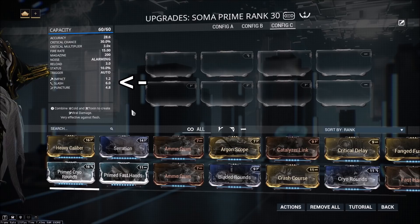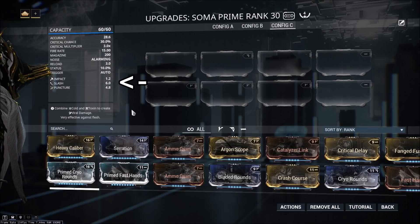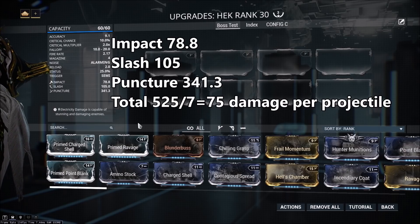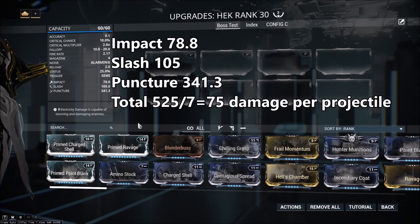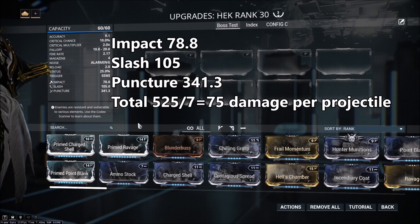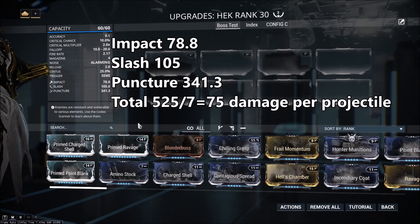The per bullet figure is specifically for the Soma Prime. If a weapon has innate multishot, which causes it to shoot multiple bullets at the same time, this is different. For a weapon like the Hek that shoots 7 bullets at the same time, you would need to add all these numbers up and then divide them by 7 to get the exact amount you're dealing with each pellet. For a completely unmodded Hek, this works out to 75. But going more in-depth into that means talking about multishot, and I want to save that for a separate video.